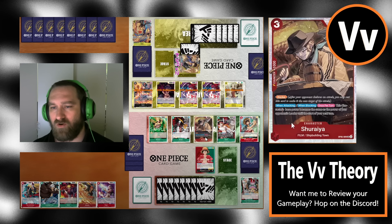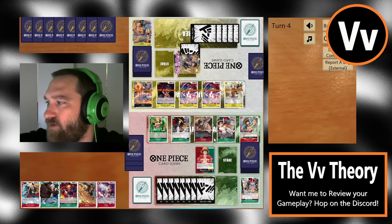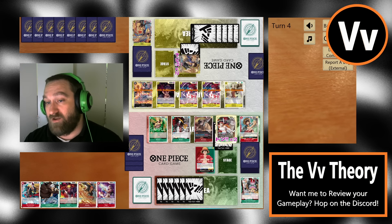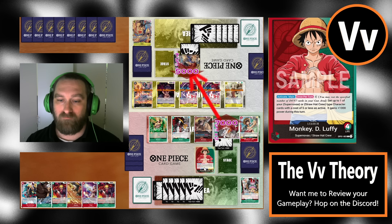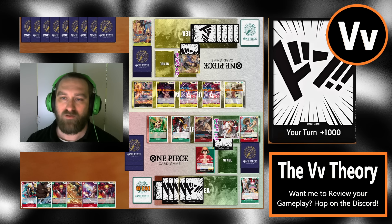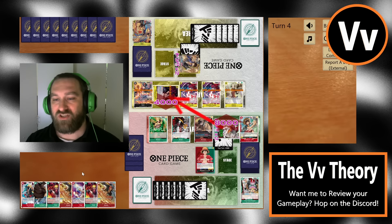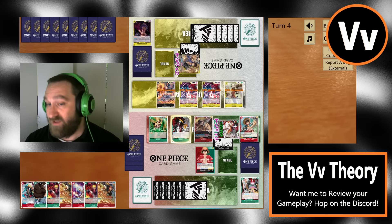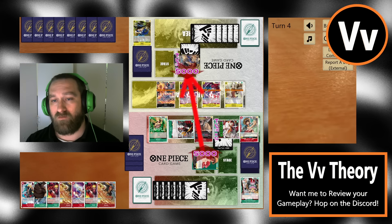We could swing for seven into their leader with Kid and Killer, then stand him back up and swing for ten on the way back because he gets another plus 1000. If there's no Cavendish in this list, I'd definitely recommend adding one — it makes your turn so much more explosive. I don't know the list, just so everyone's aware. They swing for eight; we block. I don't see any problem with attacking here honestly — swing for seven, get some cards out of hand, get some blockers off the board.